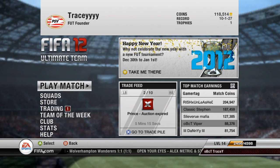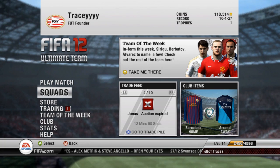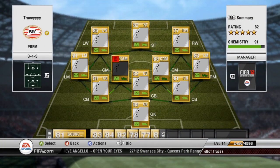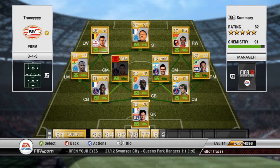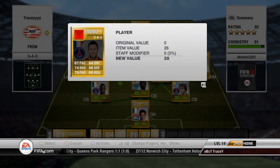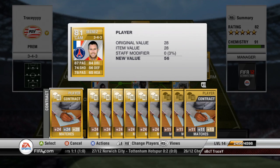What is going on guys, Tracer here again with another squad selector series. Today the league I picked was Ligue 1, the French league. It's a decent enough league, and for this formation I went with 3-4-3 just for a bit of a change. The defenders in Ligue 1 aren't as great, so I figured the 3-4-3 would probably be better so I get more attackers.